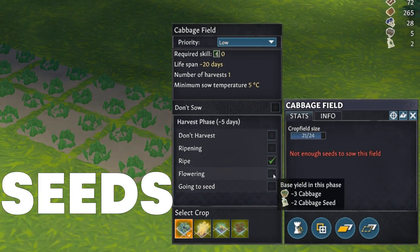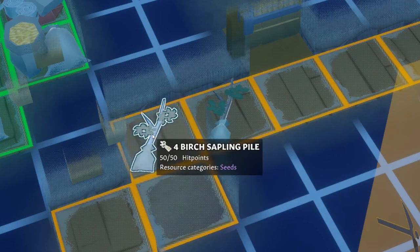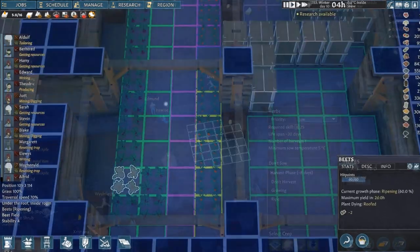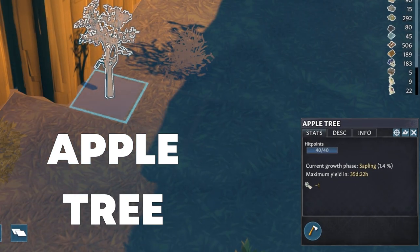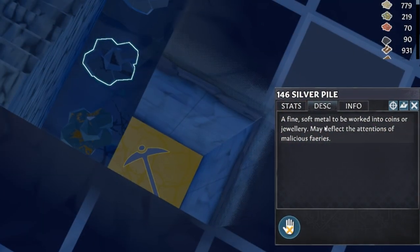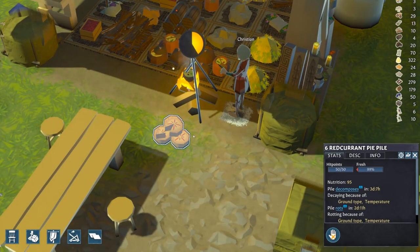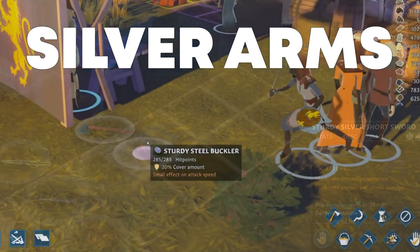Equally important are the new seeds and saplings and all other changes about growing crops, like new harvesting control and behavior for settlers and crop fields, along with the new event crop blight and new flora like apple trees, wild flax and wild barley. After that I will talk about the new resources like silver, wax, honey, tallow and icebox, along with the new food and items you can make from these, like the new silver arms and armor.